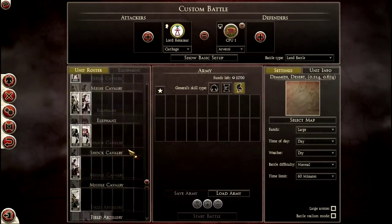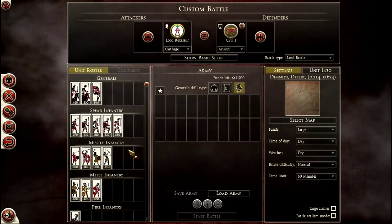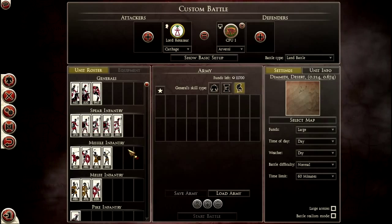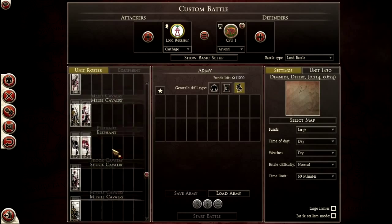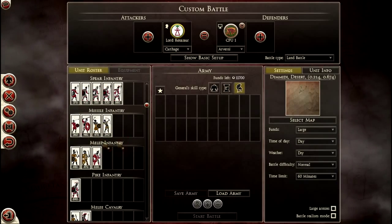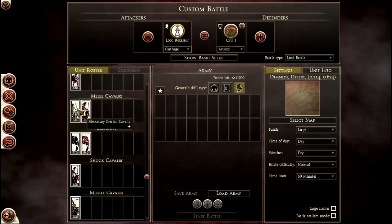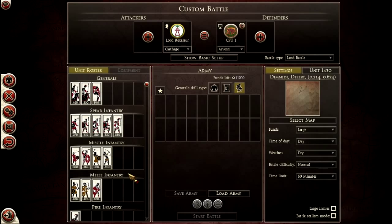That said, I would have to say before starting, the unit selection for Carthage seems very minor — it could have had so much more. Historically, Carthage was a mercenary state, but you don't really have that many mercenaries. You've got two melee mercenaries, half the missile infantry is mercenaries, no spear mercenaries, your missile cavalry is all mercenaries, and half your melee cavalry is mercenaries — but there's got to be more, surely.